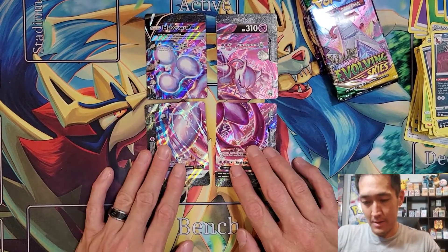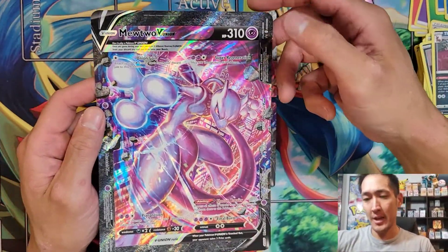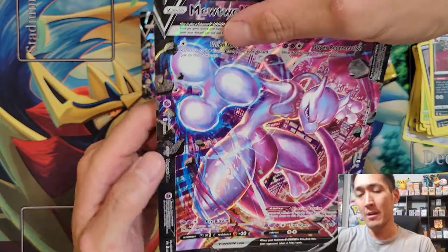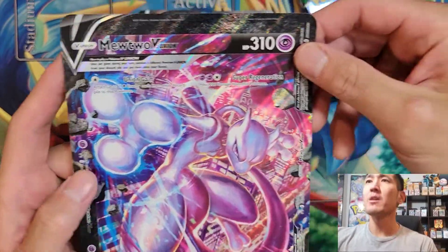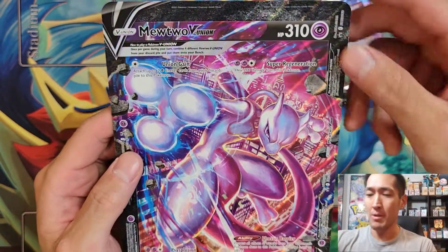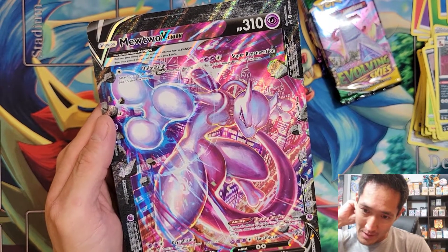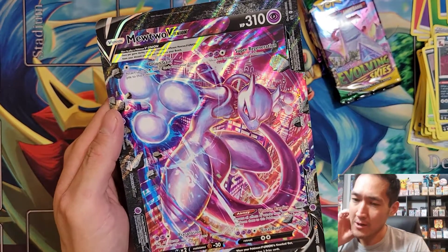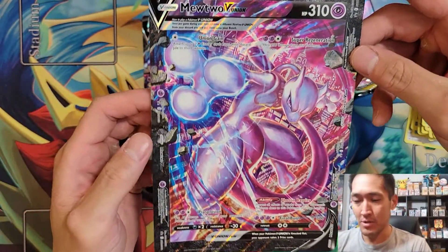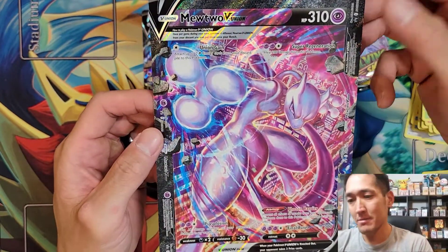Mewtwo V Union: 310 HP, Psychic type, standard V Union rules. Jumping straight into the attacks and abilities — Union Gain attaches two Psychic Energy from your discard pile, not bad. Super Regeneration for two Psychic and one Colorless heals 200 damage from this Pokémon. I've heard people argue that the self-healing is great, but that's under the assumption you're taking less than 200 damage per turn — otherwise you're giving your opponent a free turn to VMAX and do a stronger attack.